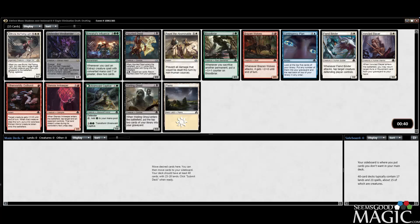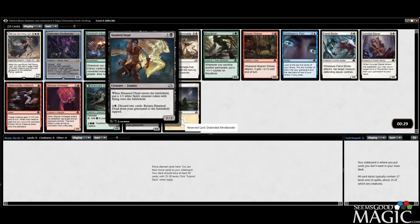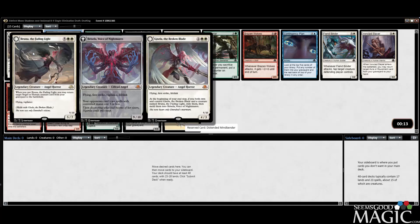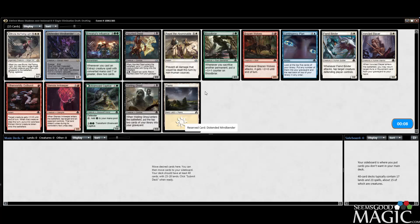So we've got Bruna and Distended Mindbender. It's between those two and it's probably going to be the Mindbender. This card has just been phenomenal for me. We also have a Captive, Haunted Dead, Brazen Wolves, and those are the most premium cards. A little scared of passing Bruna, but I think Mindbender is better — ripping two cards out of your opponent's hand on turn four potentially is pretty insane. So we're going to take it.